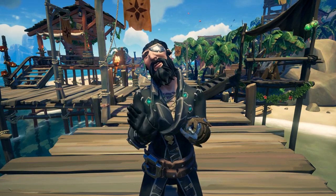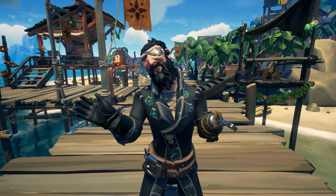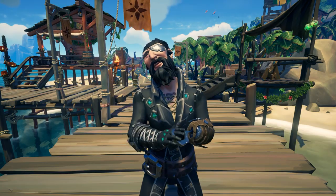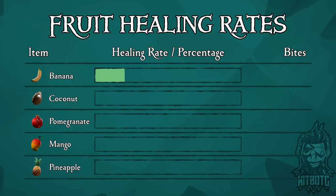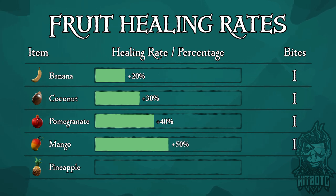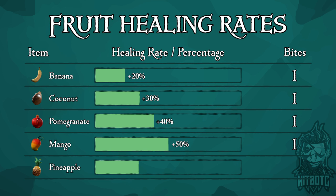Let's talk all things fruit, meat, health, and regeneration time. For fruit: a banana has 20% health recovery, a coconut is 30%, a pomegranate is 40%, a mango is 50%, and a pineapple is 100% — and you get two bites with a pineapple. So having a pineapple on hand is the best thing you could possibly have in the fruit category.